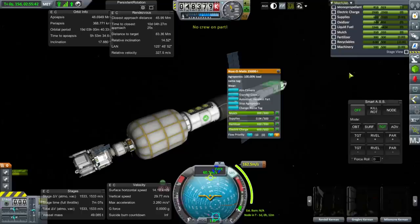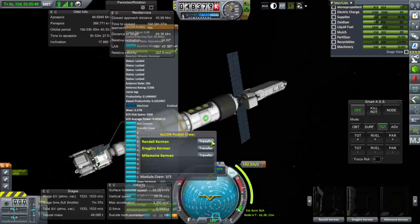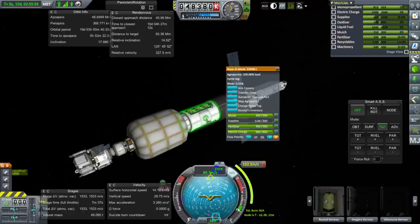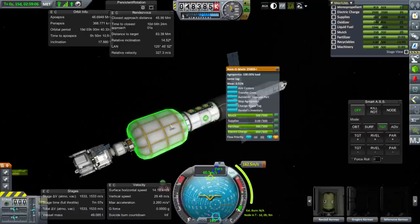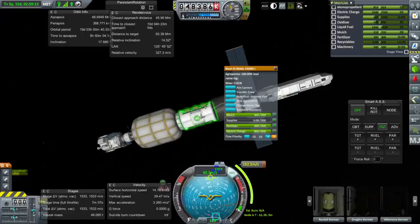I wonder if transferring crew in would help — no crew on part. How about transferring crew to it? I don't know who would be most useful. Randall Kerman's in the Nomomatic now — he's a scientist. These Novelmatics have wear and tear. I don't think Randall's going to improve the productivity of this — it's at 100% load anyway. It's not producing any faster. We need some sort of proper recycler.